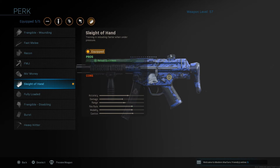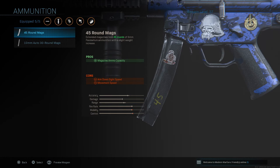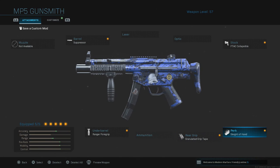The next one will be the Perk Sleight of Hand. I personally use this to reload as fast as possible and be ready for the next enemy. If your reload is super slow, you're going to get killed right away. To keep up with the battle pace in close range combat, you need Sleight of Hand. You could use .45 round mags instead, but that's going to slow down your speed and reload. You want speed — that's the keyword for this class setup. You want speed at all times.